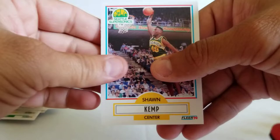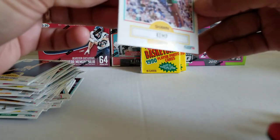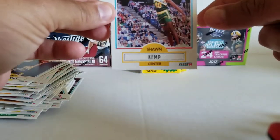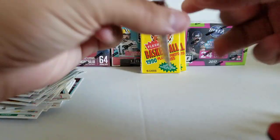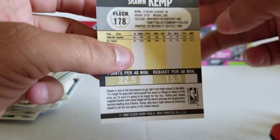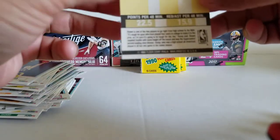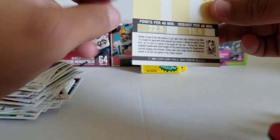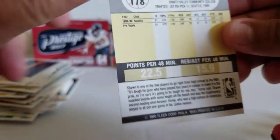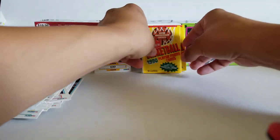There's the Kemp rookie — check that out. Nicely centered, maybe 60-40. Oh, there's a dot print right there in the corner. Dang it. There's a wax mark on the back right here, if you can see it — right there, that line. Okay, cool card though. Shawn Kemp. Two left.